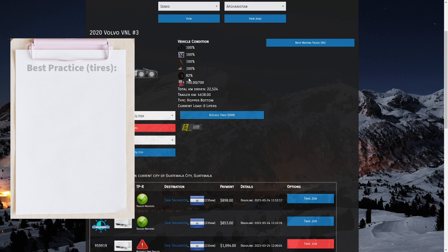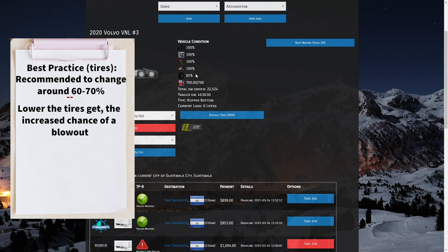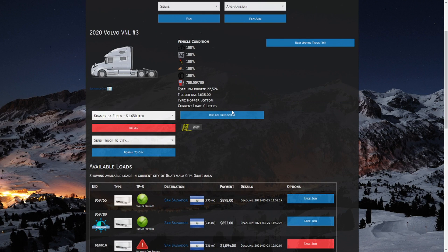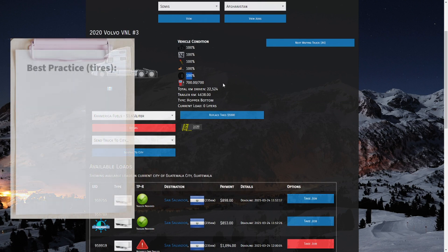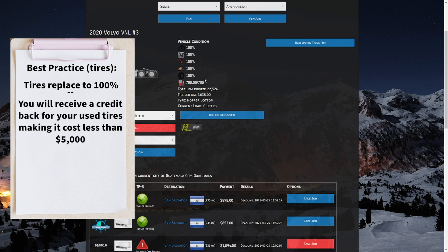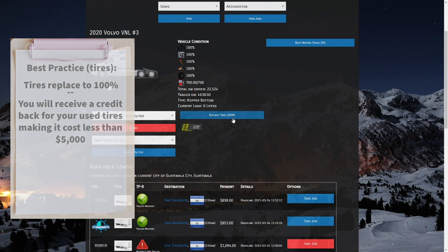Our tires are at 82%. In general I probably wouldn't change these until they were closer to 70%, maybe even 60%. The lower you let this get, the more risk you run of a blowout. A blowout can cost you one to four hours of delay time and $1,000 to have someone come out and replace the tire — much more expensive than replacing all tires for $5,000. We've clicked Replace and we're back to 100%. A nice thing about the replacement feature is that you get a little money back for your used tires, making the net cost much less than $5,000.